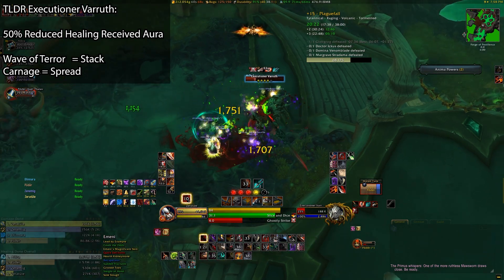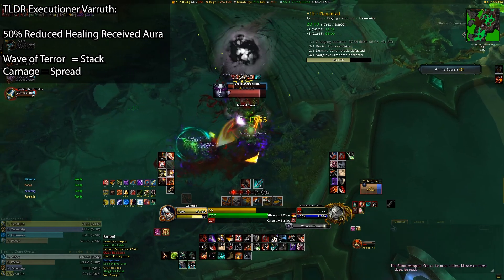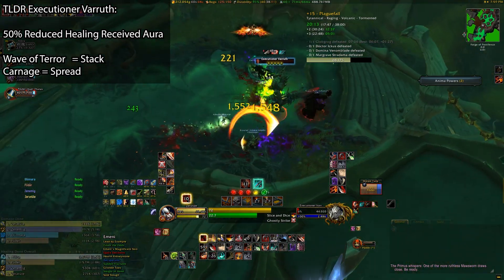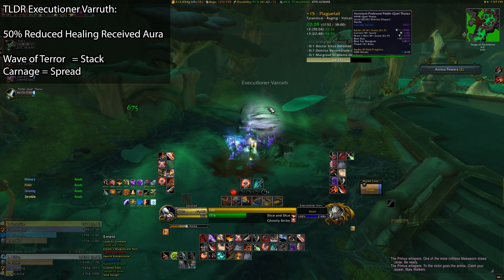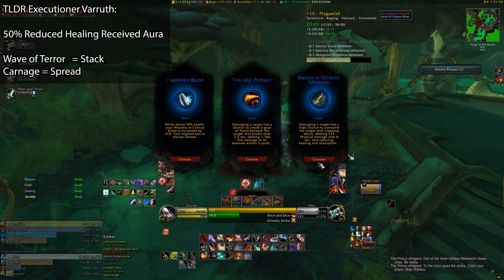As soon as Wave of Terror ends, you'll want to spread out for Carnage. This puts a red circle around one player, and after a couple seconds Verruth will charge them, dealing a nasty bit of damage and putting a bleed on anyone within five yards of that player, including them. Meanwhile, the tank is going to get slapped with Sever over and over throughout all of this, which is just a single target attack with a bleed attached to it.